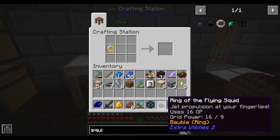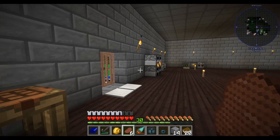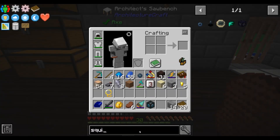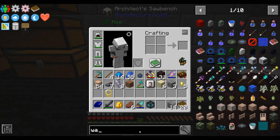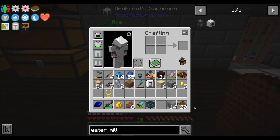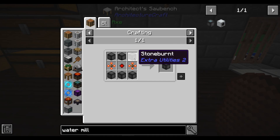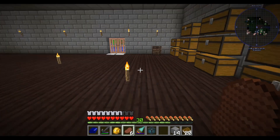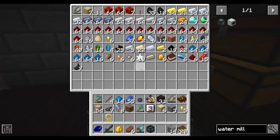There we go — we have it, but we don't have enough grid power to use it. So we need to look at something else — we'll go ahead and make a water mill, and this will give us some really early game flight. We need stone burnt which means we're going to need a resonator, which we should be able to do.